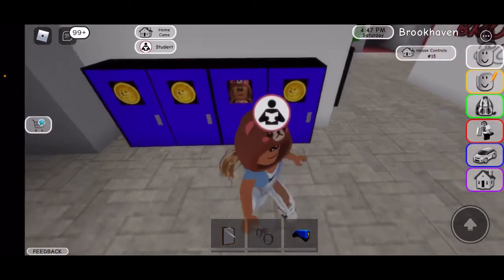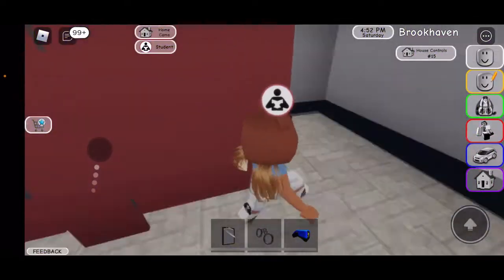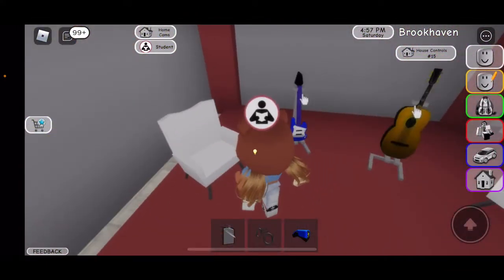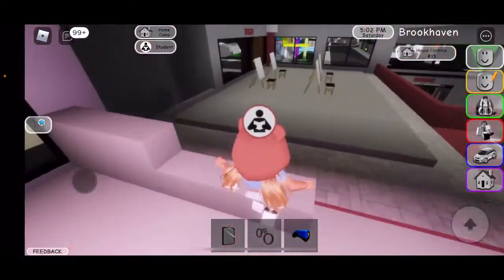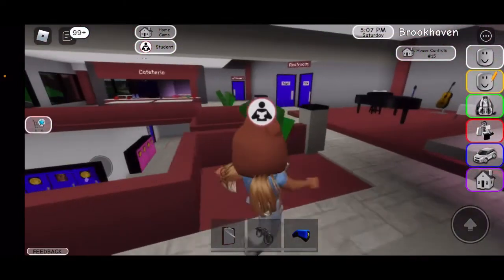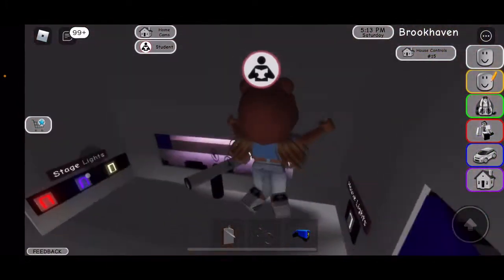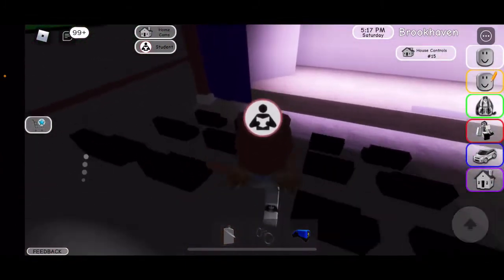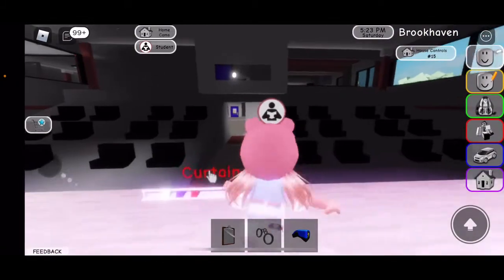That is my locker. If you go up here there's a piano, there's a bathroom — I'm in the girls' bathroom because I am a girl — and there are also some instruments. There's a study area, an art area, and a cafeteria. There's also like a stage or performance area — oh, I can perform here!